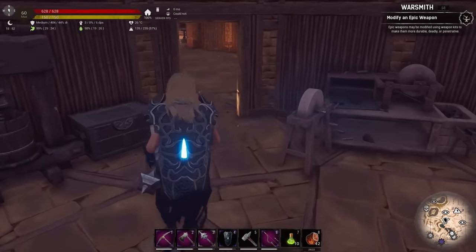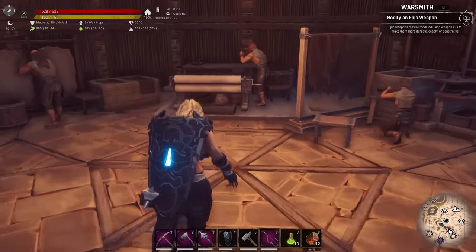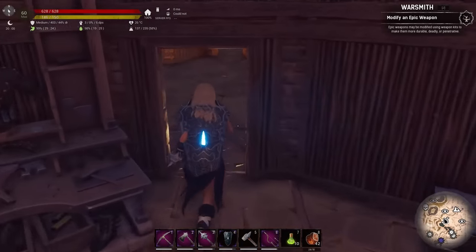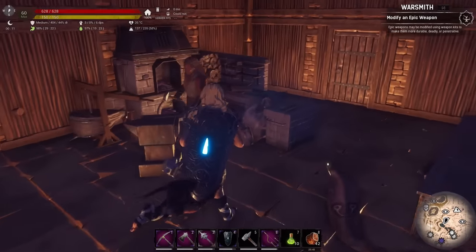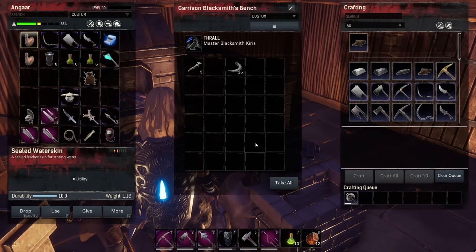Let's make an advanced weapon damage kit — that needs 15 oil. Do we have any oil left? Nope, still got oil left, good. Put that in there and craft an advanced weapon kit just to modify it. What other kits — prying kits, advanced reinforcement, armor flexibility — nothing really useful. There we go, almost done — I'll bring you back when it's crafted.